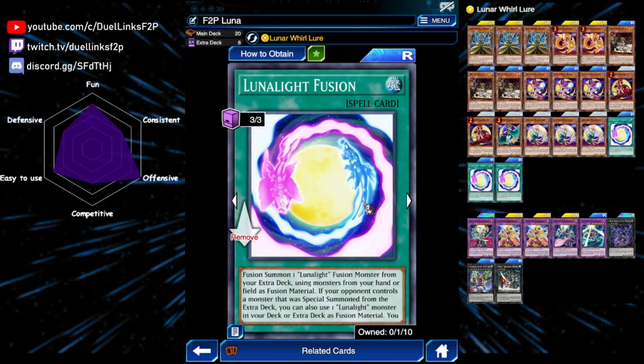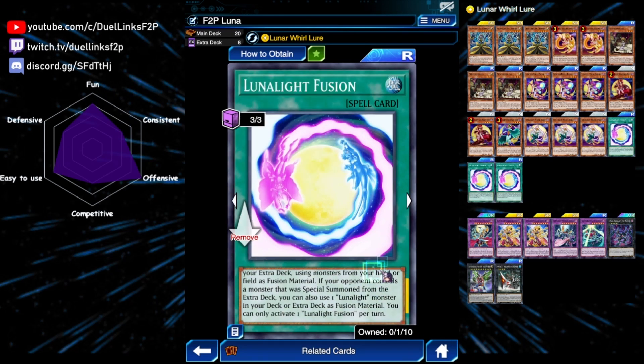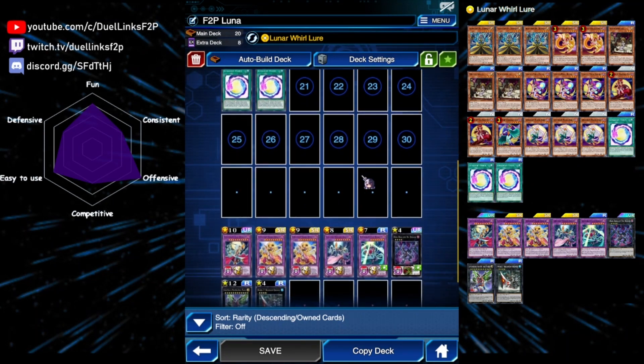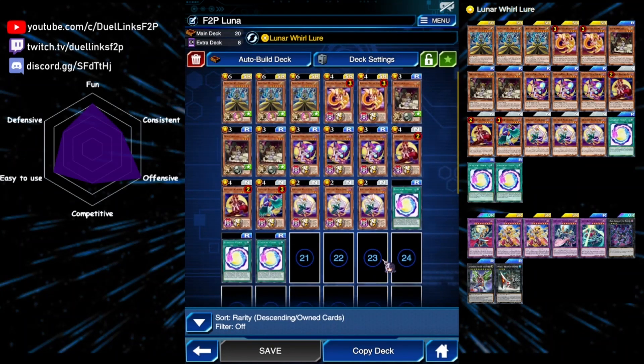We have three copies of Lunar Light Fusion — our main fusion spell. It fusion summons Lunar Light monsters using hand and field materials, but if your opponent has a monster that is special summoned from the extra deck, you can also use one Lunar Light monster from your deck or extra deck as fusion material. This is really good for bringing out our big fusion monsters that require another fusion monster as material — we can just use material from the extra deck directly using our fusion spell.